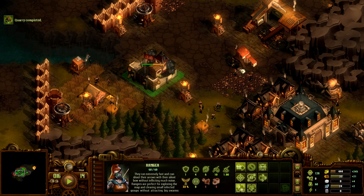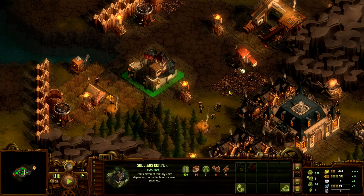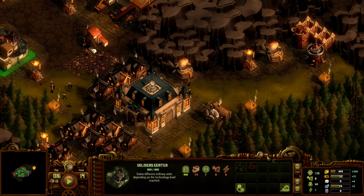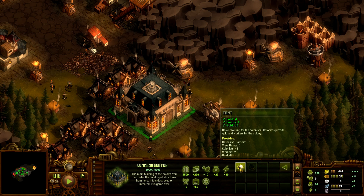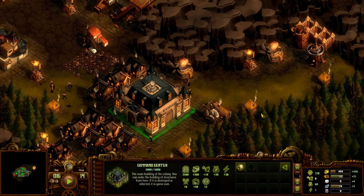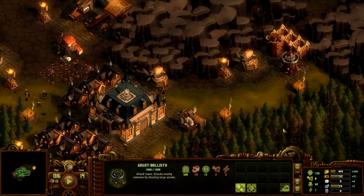Let's pause the game — oh my god, I'm out of workers! We're going to have to build more housing. And I don't have energy — I'm out of energy. What can I shut off to get some energy to build a house?